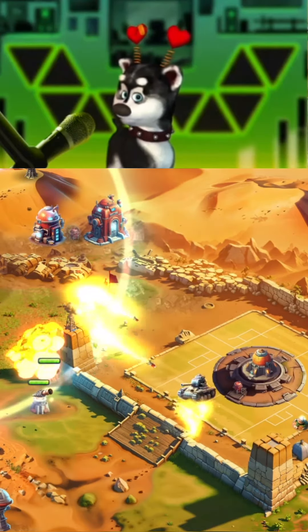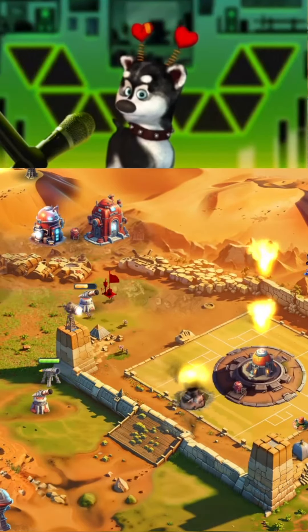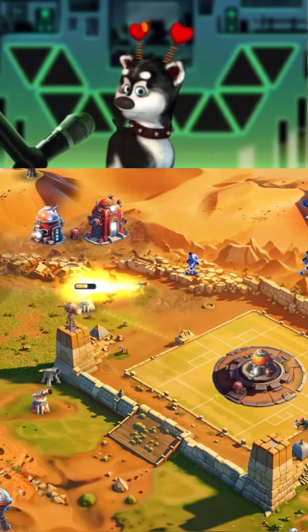Move the turret. Protect the perimeter. Rally point set. Rally point set. Big wheel truck ready.